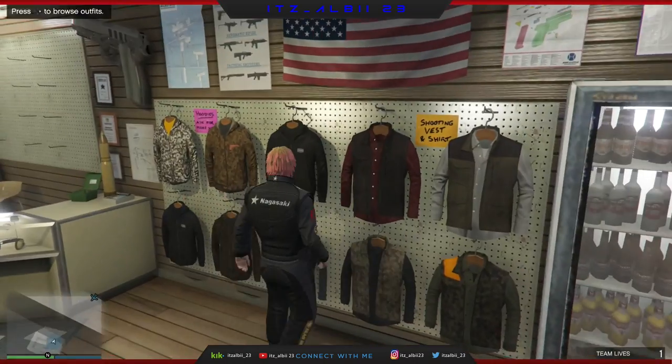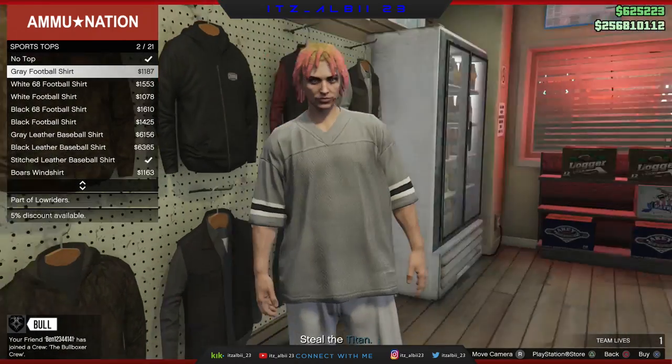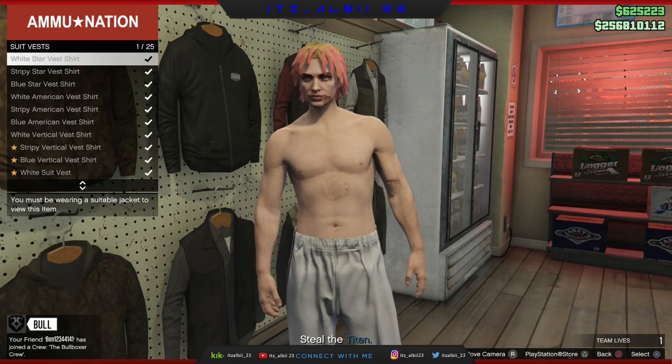Go to the top section, go all the way down to the sports tops and put the first one on, then go back to no top. Then just go down so you see the vest and put the black heavy vest on.